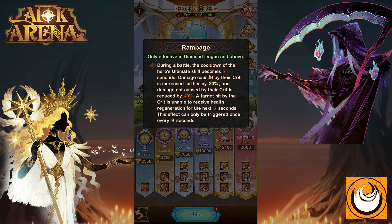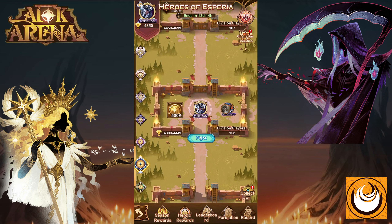This specific hero Raspiria has a unique buff that applies once you're in the Diamond League and above. During battle, the cooldown of Hero Ultimate Skill becomes seven seconds long, the damage caused by their crit is increased by 30%, and the damage not caused by their crit is reduced by 40%. Any hero that deals a lot of damage through normal attacks or abilities can deal significantly more damage if they are able to crit. A target hit by a crit is unable to receive health regeneration for the next six seconds. Any allied hero that can provide a significant amount of shield might be extremely effective in this game mode, and this effect can only be triggered once every nine seconds. This is a permanent buff that applies to all of your heroes once you are in Diamond and above.